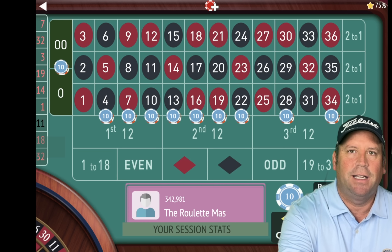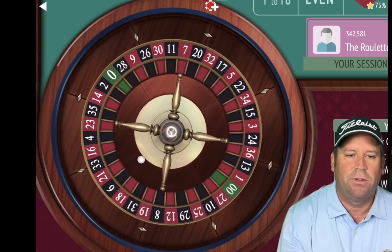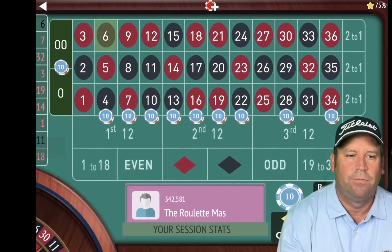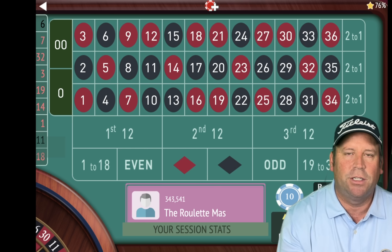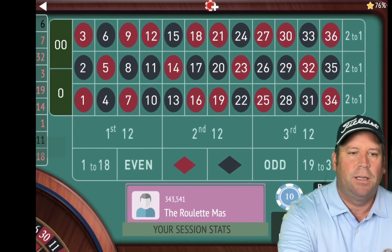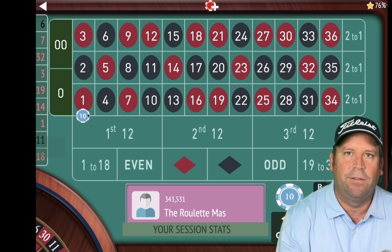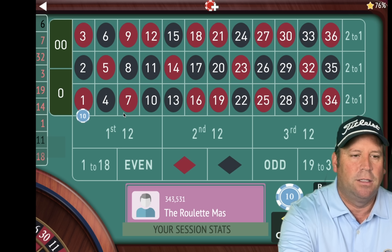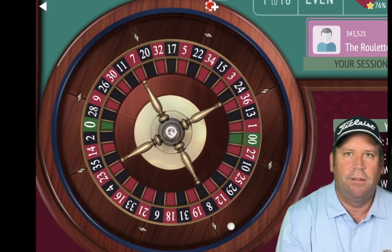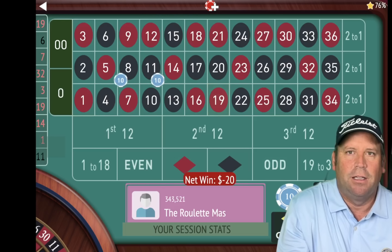Kentucky White says that's the highest he goes — 10 streets. Let's go ahead and double the bet. He does not do more than 10 streets. That's a 6 black and that's a win — and that set us back a little bit. Kentucky White says that happens when you get really far down in the progression. We're still up $240. When you have 10 streets covered that's 30 numbers so you have a really good chance of hitting. It's okay if it sets you back a little bit.